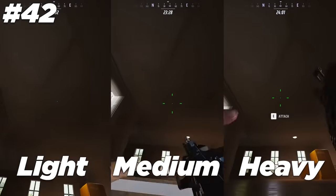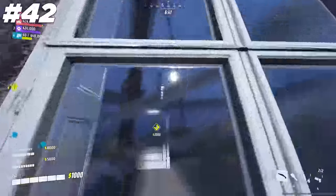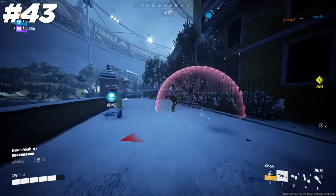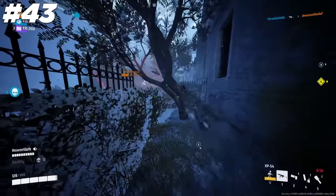Despite their different heights, it's worth knowing that all builds can climb equally as high, including Light. Due to your tiny health pool, a Light will never want to peek the same angle twice. As soon as enemies get an idea of where you are, make sure to switch up your position and come back from another angle.